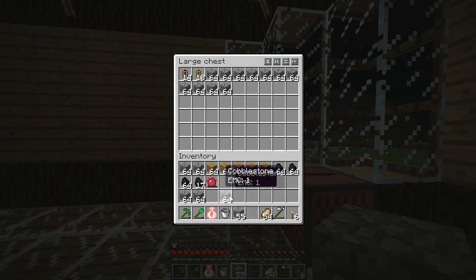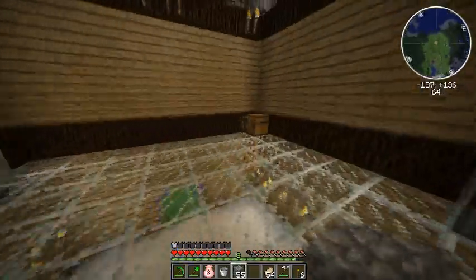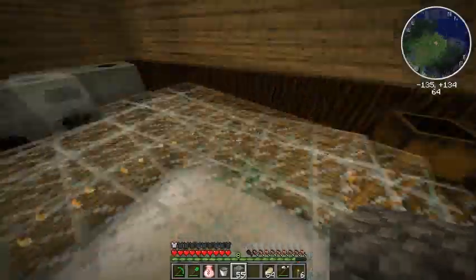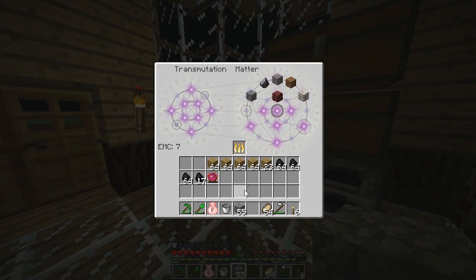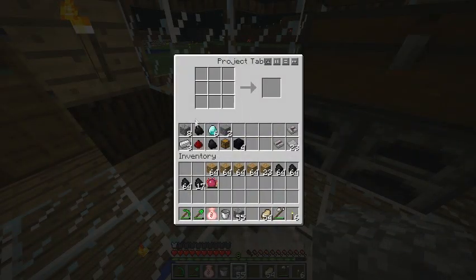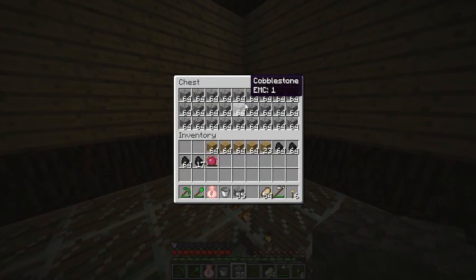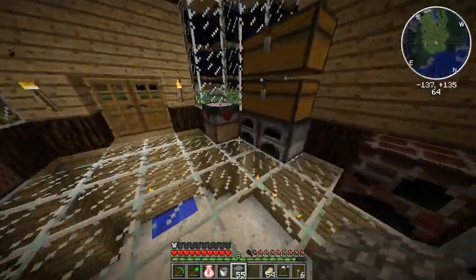Hey guys, welcome back to Ivor's in Techett, episode 3. Today we're going to be figuring out what to do with all this cobblestone, because we don't want to constantly put it into the transmutation table. I've got our supplies lined up here. What we're going to be making is an energy condenser, which will automatically convert all this into EMC, but I'll show you how it works once we make it.